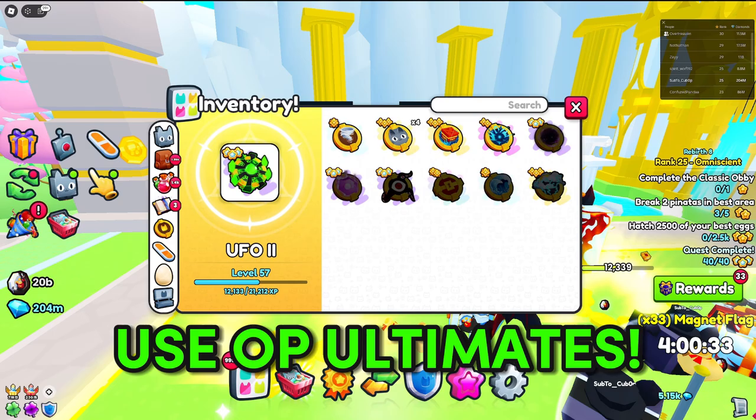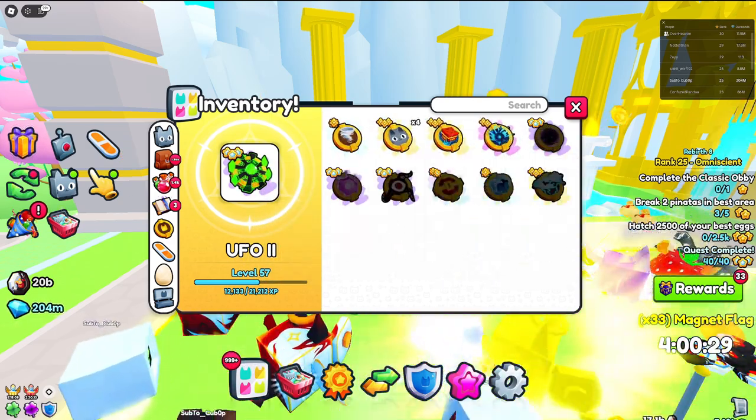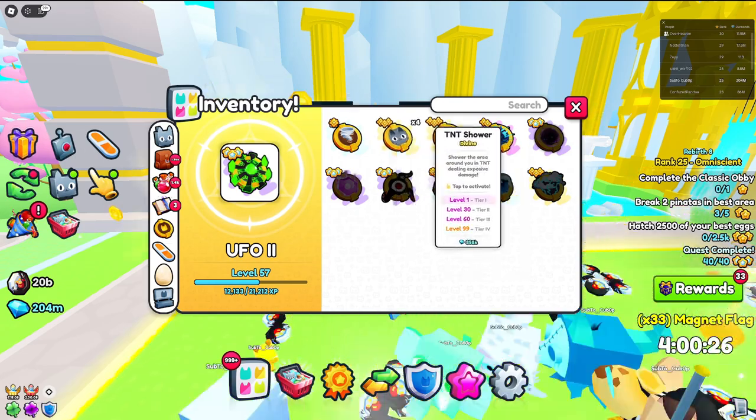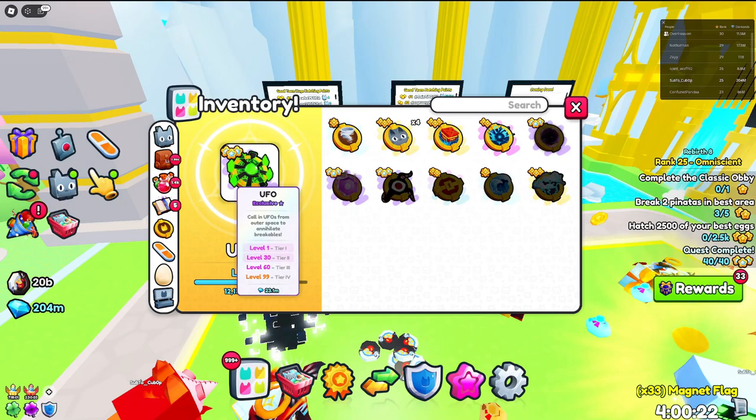Go into Ultimates and use a good ultimate. The worst one I think is still worth it is the TNT Shower — it's almost a million coins — and that's going to definitely help you break more breakables.